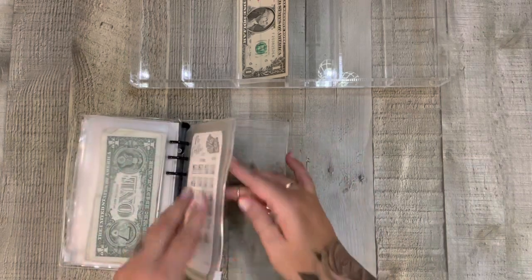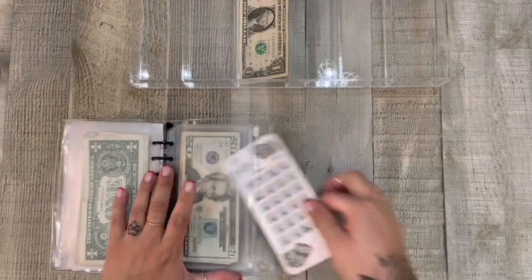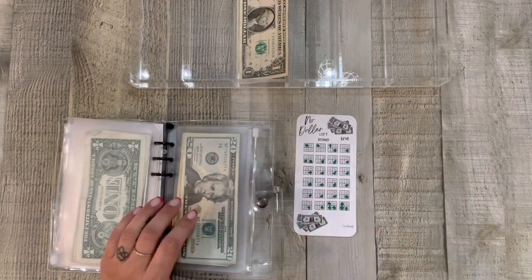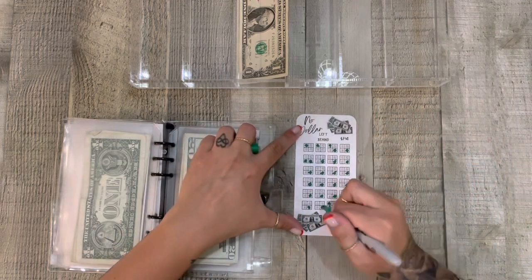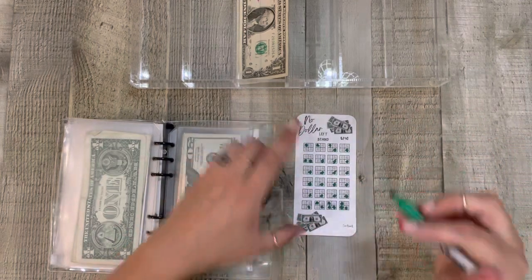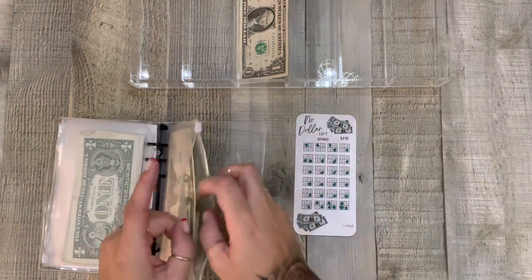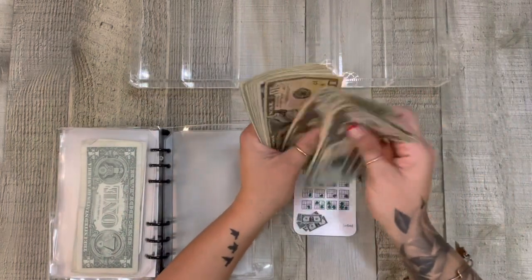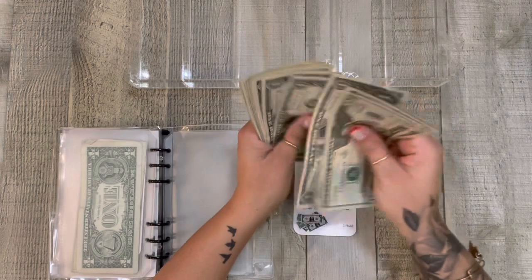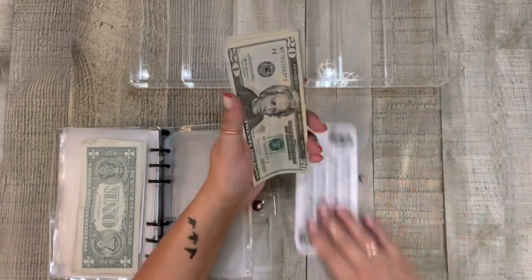And then our last dollar will go into our No Dollar Left Behind. I'm going to mark this one off down here. So now in our No Dollar Left Behind we have $20, $40, $60, $80, $90, $91, $92, $93, $94, $95, $96, $97, $98, $99, $100, $101, $102, $103.